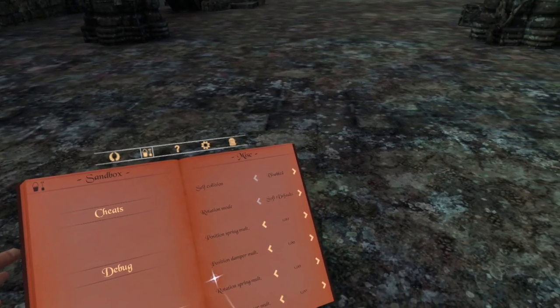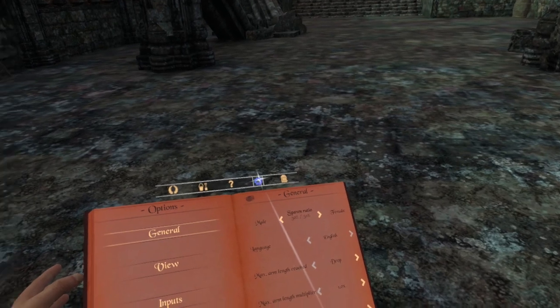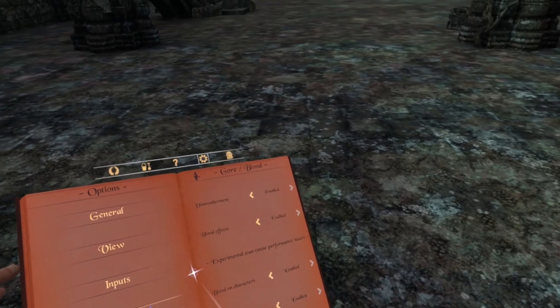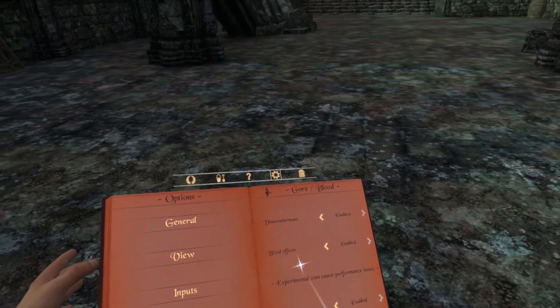You can also go over here and click on settings. And then down here you've got gore and blood. So you can leave blood on characters, blood on weapons, blood effects, dismemberment.